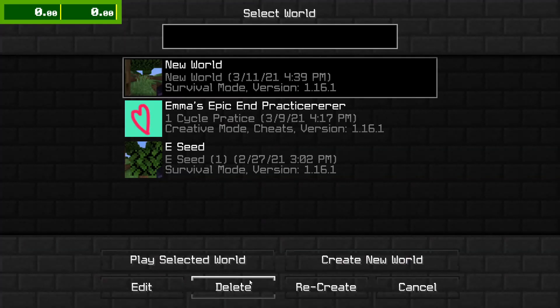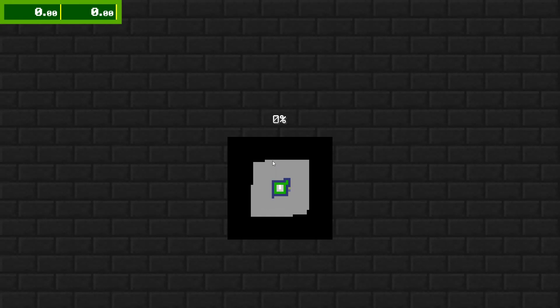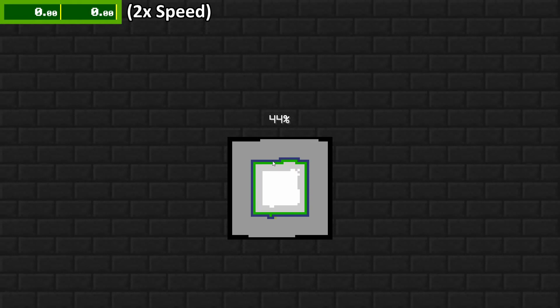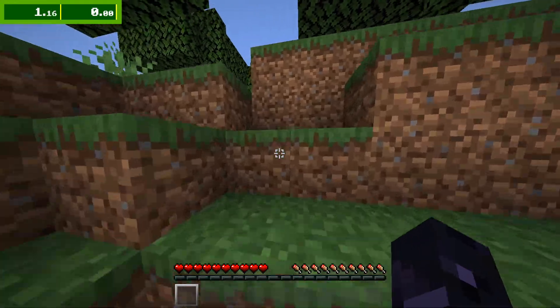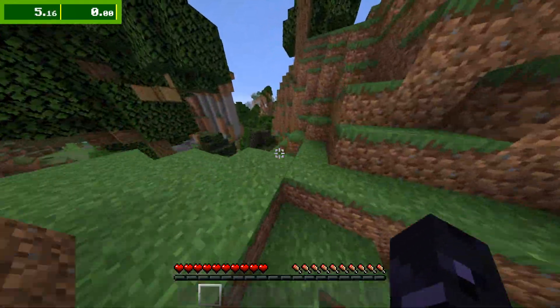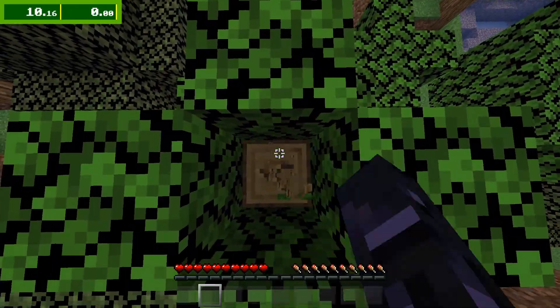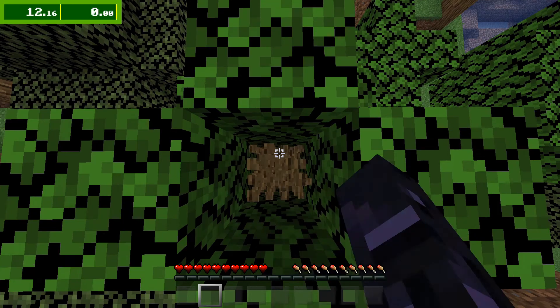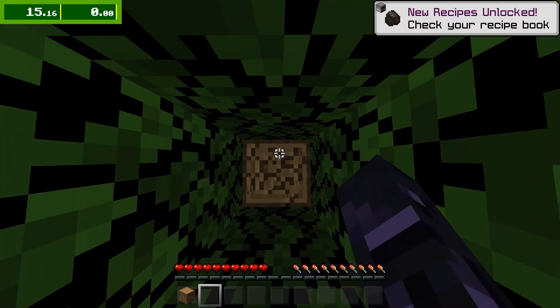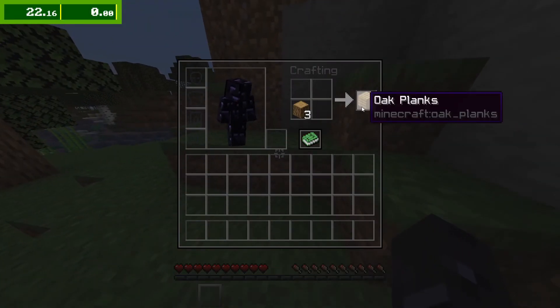Alright, well let's look at this run. We start off by deleting the last world I made, putting in the seed, and starting up the world. Some general things to know about this run: the starting overworld is terrible. There's no villages, there's no oceans, there's nothing useful anywhere. But there is one thing I do use. There's no way you could use it in a random seed, but as a set seed it works perfectly. The Nether is actually pretty good for this world, though the blind travel is terrible — I have to move quite a while.